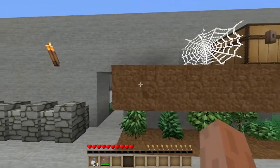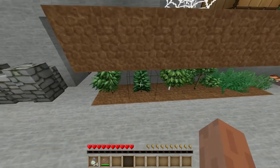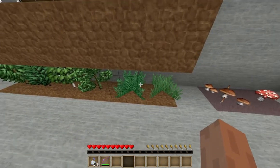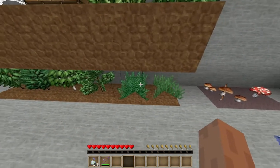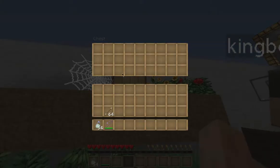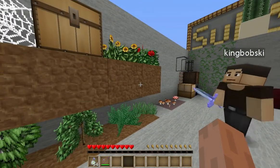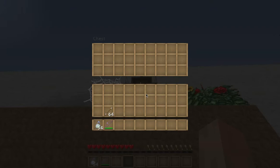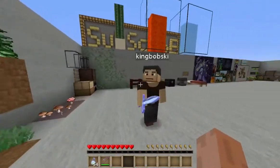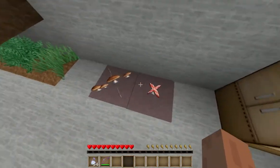Cobblestone walls, mossy cobblestone walls — an entrance to what we'll show you later. Dirt blocks, normal tree saplings, pine saplings, birch saplings, jungle saplings. I think they're called ferns and long grass. The flowers, and the chest of the inventory — are they shaking? Probably a shader.